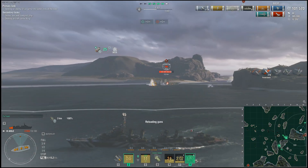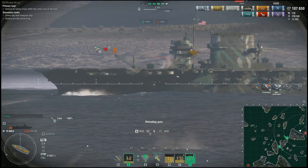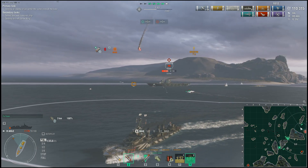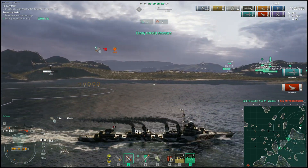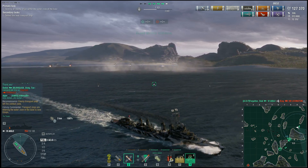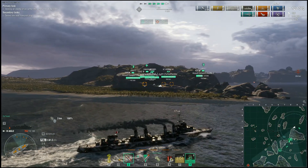Now we get to farm the Lexington. Our range is 3.1 km so the Lexington's secondaries might shoot us. We use torps and hopefully get out of detection before the Lexington kills us. We turn off AA just in case — and it's dead. We don't actually have the HP to go into the harbor now. But because we have survivability expert we were able to take that extra damage and we're still alive, so we can go to the healing circle.